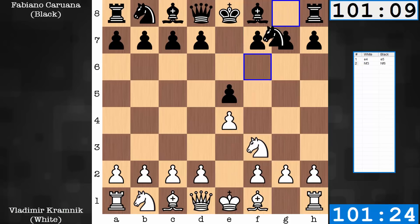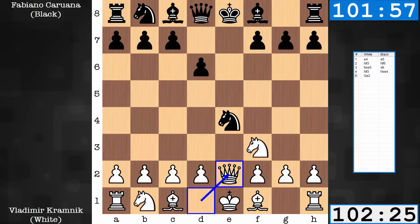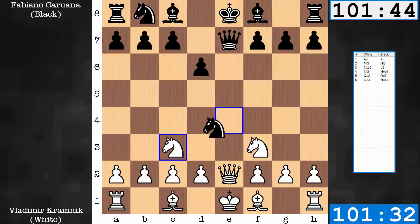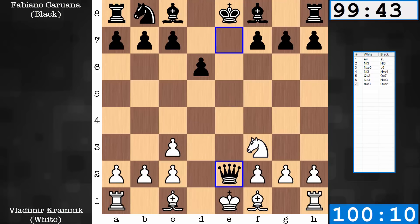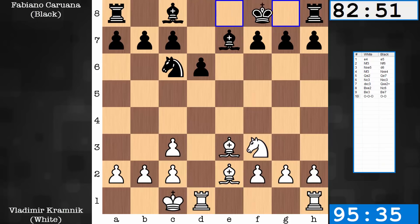E4, E5 game — Petrov's Defense. The E pawns are gone. Queen E2 denotes the Cozio Attack, forcing Qe7, as otherwise d3 takes advantage of the pinned knight. Nc3, knights are gone, queenless middlegame on board. Getting the minors out, we have in this game an instance of opposite sides castling.